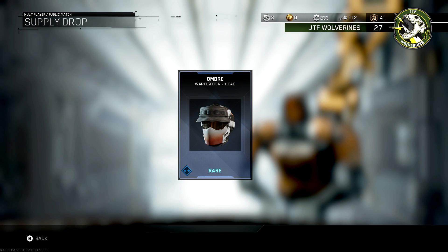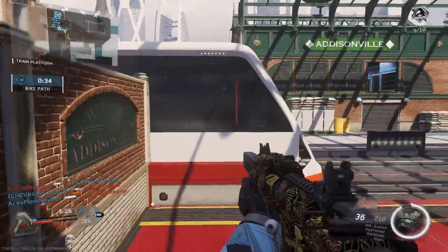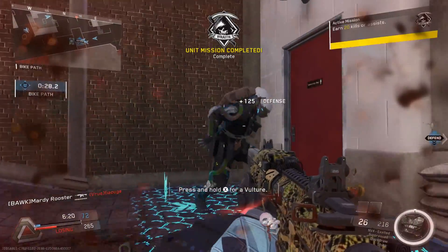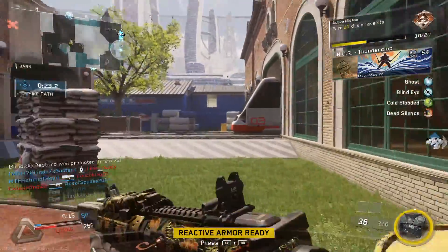Alright guys, I got some sad news for you. While I was opening up the third contract rewards, my Ogallo took a poop and my screen got all messed up and the footage is corrupted. I did manage to take screenshots of the rewards I got and they weren't very good. So overall, I'd say this opening was okay. We got one decent calling card from the first opening, but everything after that was crap.